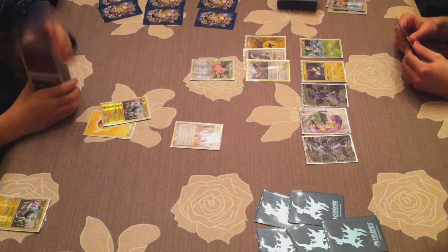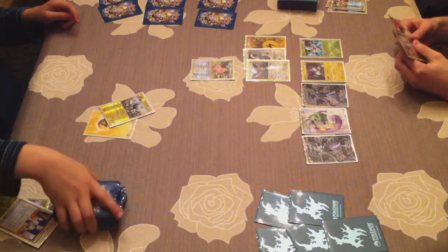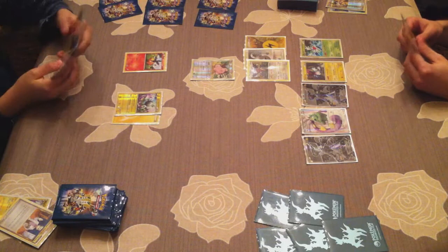After the combo, Pachirisu and Shaymin are pretty much useless unless you have Seeker, but they're also Catcher material — if your opponent has Catcher those two should be careful, because if they're knocked out your opponent can get a cheap prize card. But that means some damage is spared on one of my main attackers like Zekrom, Tornadus or Druddigon. He uses Professor Oak's New Theory and gets out Tepig on the bench.